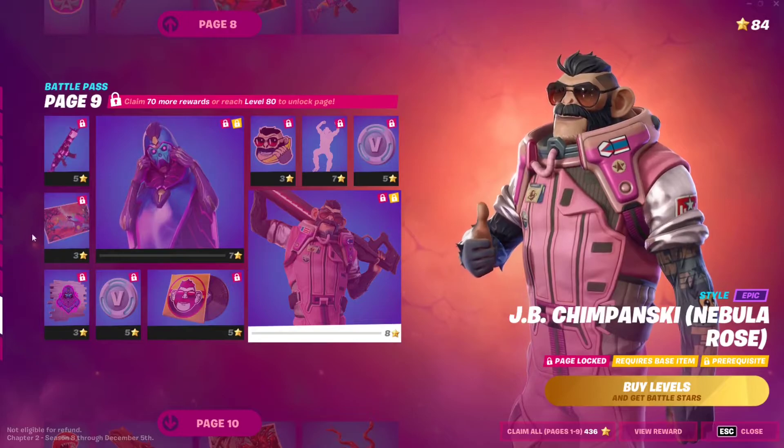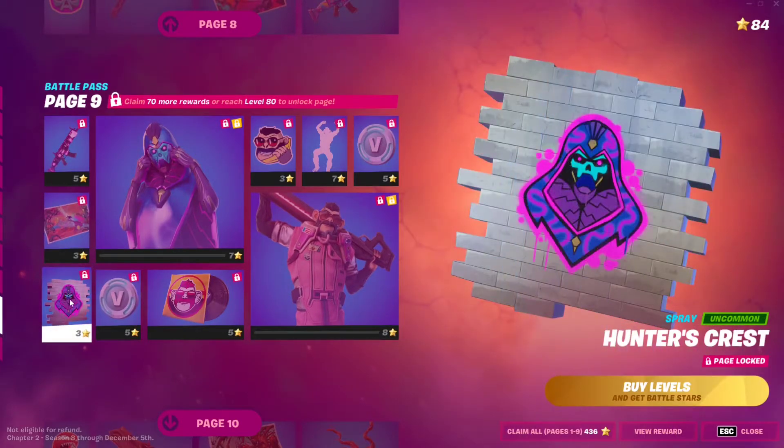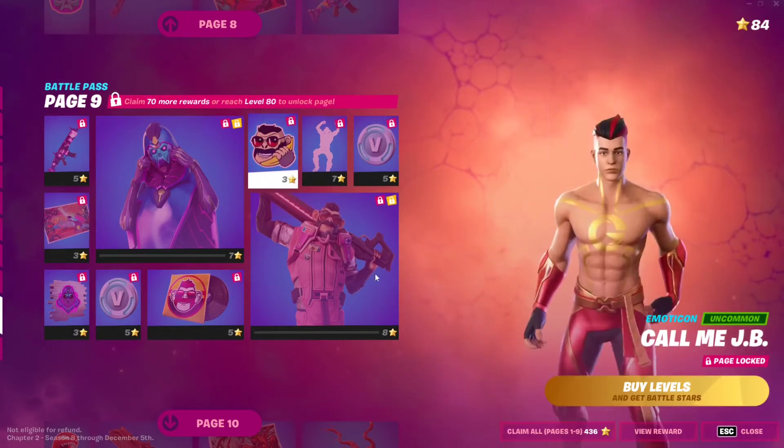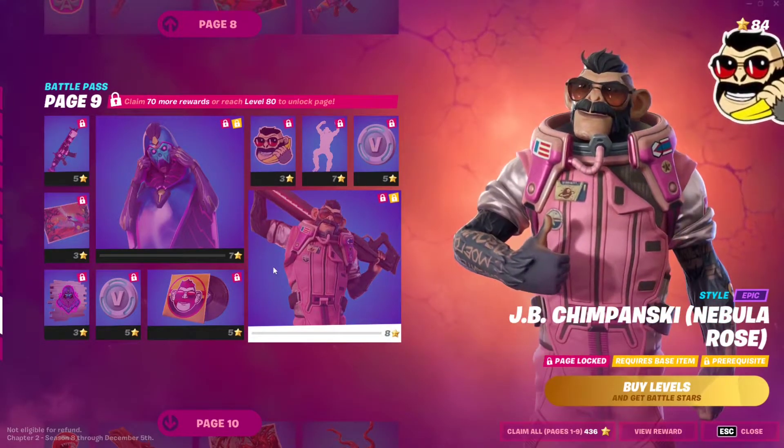Once you have access to the page, you need to buy all the extra rewards, which are the sprays, the music, the emotes — everything here. Once you do that, you'll be able to get access to the skin.